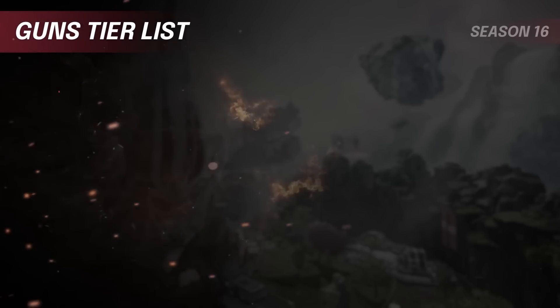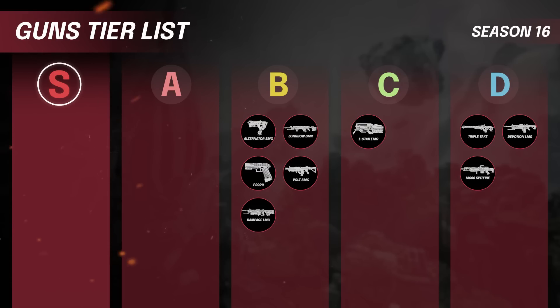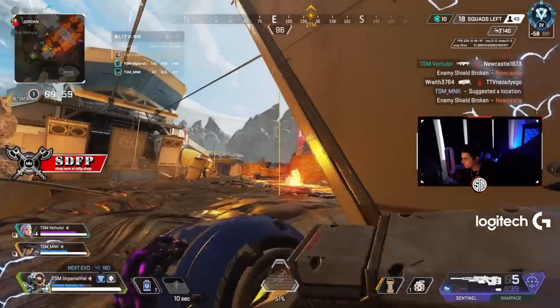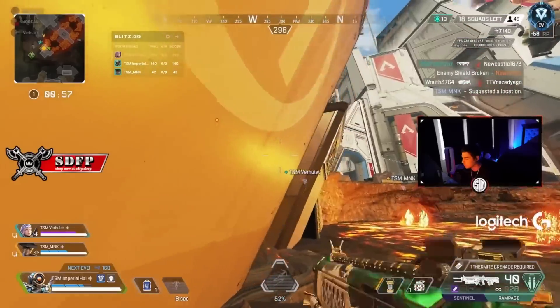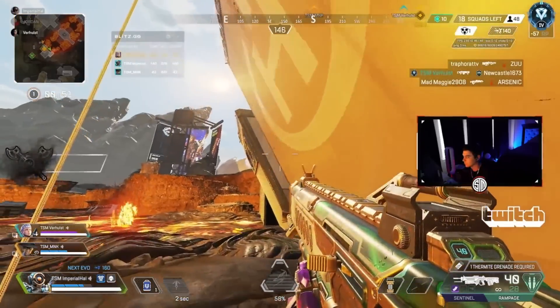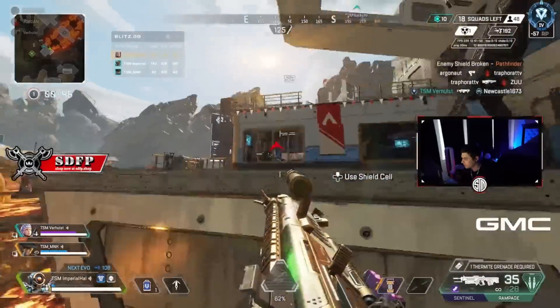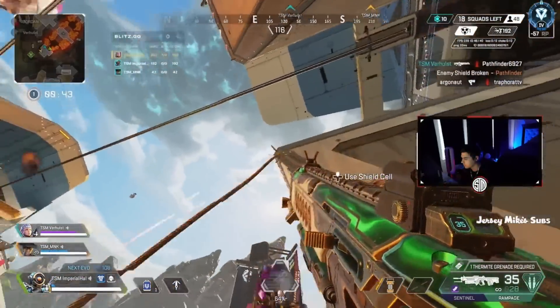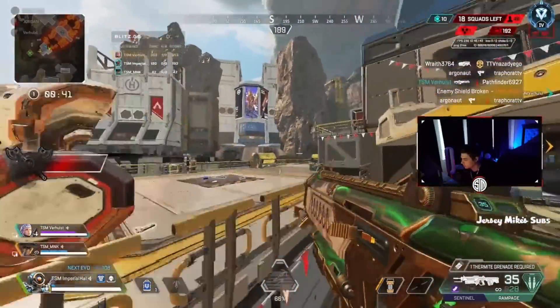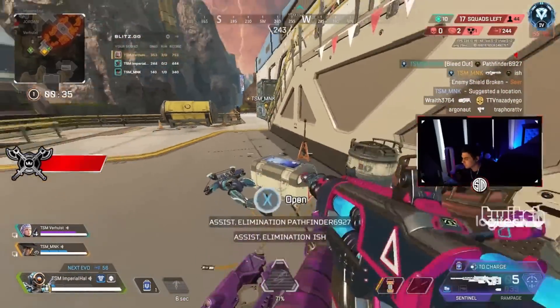Moving forward, let's talk about our B tier weapons: the Rampage, the Alternator, the P2020, the Longbow, and the Volt. Starting with the Rampage — a lot of people will question another LMG being here, but it has a special gimmick: with Thermite it can be an absolute monster. In the care package it was super broken, but the fact that it doesn't come charged up on ground loot makes it a little less desirable. It's still a good gun if you have Thermite and charge it up. Even shooting doors off is really fun, but LMGs aren't in a great spot so it's not anything higher than B tier.